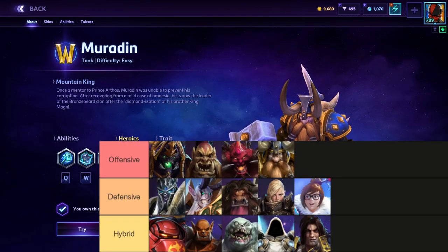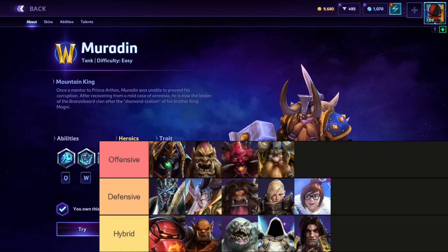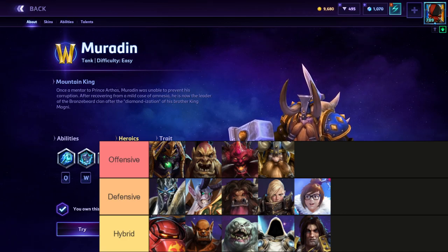If I pull up the list, you can see Muradin is categorized in the offensive category, and that's mainly due to how he positions in a fight. Instead of positioning to defend his team, he's disrupting the backline of the enemy team. Anubarak and Diablo like diving into enemies and messing them up, while Muradin likes walking into them and just being an annoying presence there, then disengaging with his E if he has to.